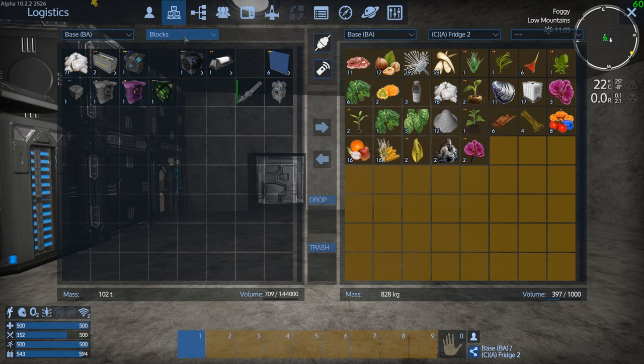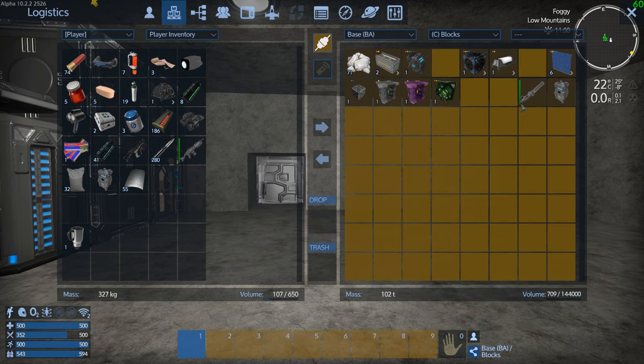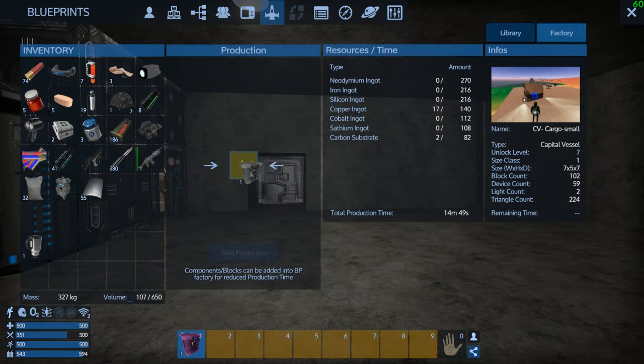Let's change to blocks, pick those up and put them into here — and then we'll go here and just throw those in.